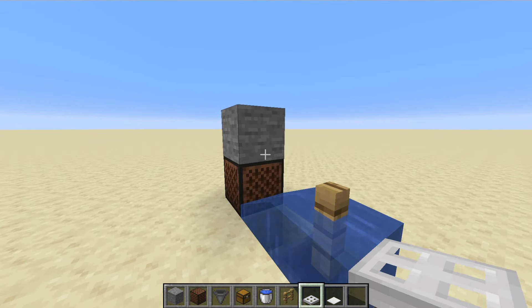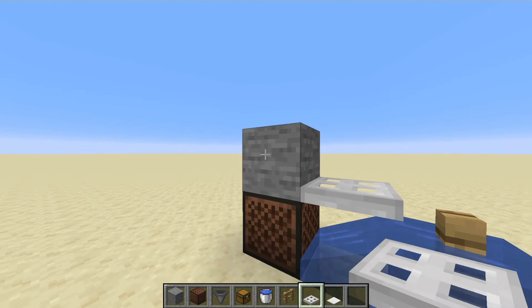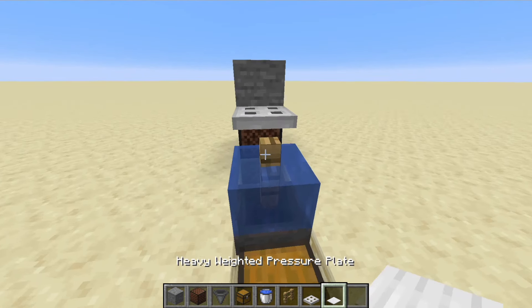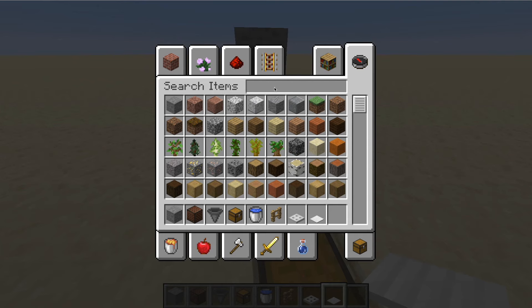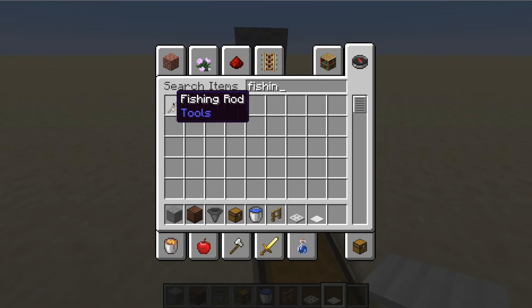You're going to put a trap door right there on that block. Then what you're going to do is go ahead and put the heavy weighted pressure plate right there. On top of all that, all we need is our fishing rod — it can be any fishing rod.